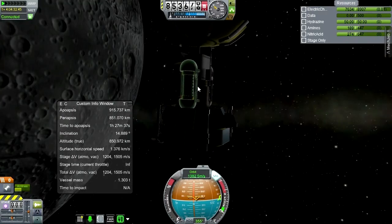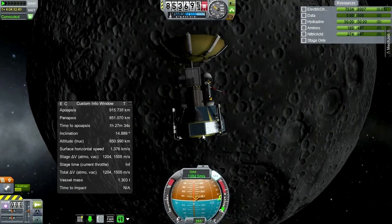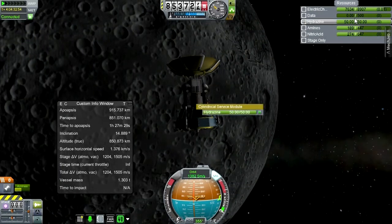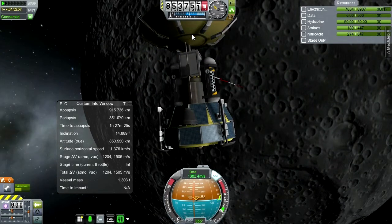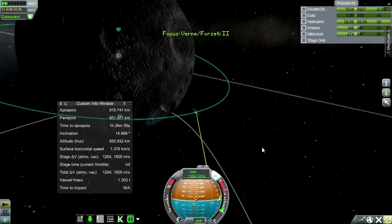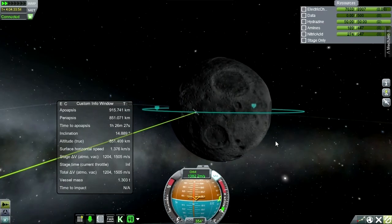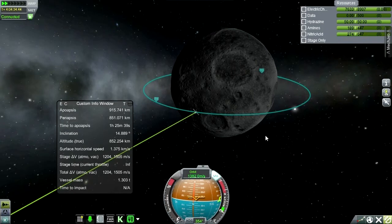Not really useful as a satellite. So maybe we should crash it into the moon after all, because eventually it's going to deplete of electric charge and not be able to maintain communication — it can't keep both antennas open at the same time. This is the point where we'll see how much delta-v we needed to add, and we'll have some margin because I did that burn to boost our orbit — a little extra margin we wouldn't have had otherwise.